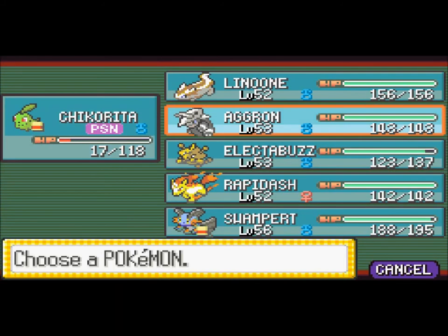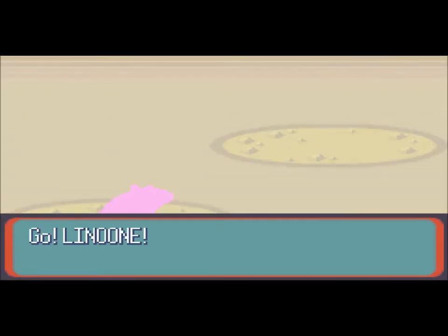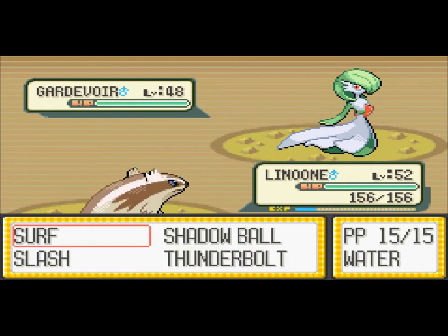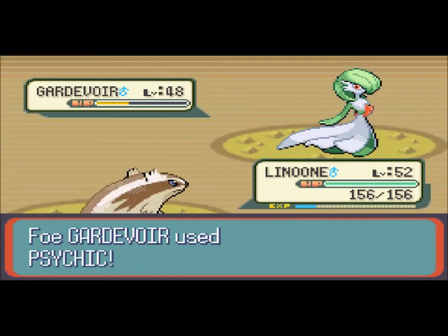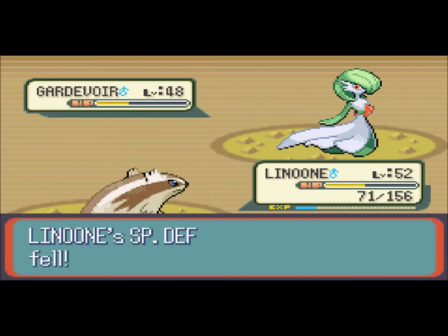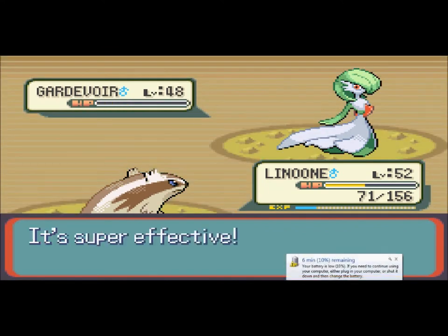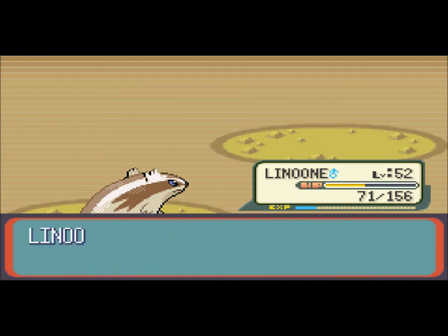Here it is - the last Pokemon. It's Gardevoir - I'm kidding, it's Gardevoir. We're going to switch to Lunatone. Aggron and Swampert have yet to be in this battle, but nobody really cares - I'm kidding, I do. Lunatone knows Shadow Ball - I just remembered that. One more Shadow Ball should do it. He's going to use Psychic, which won't kill me because I'm four levels higher. One more Shadow Ball will kill it, and that will be the end of this battle. Gardevoir fainted.